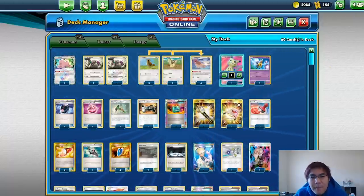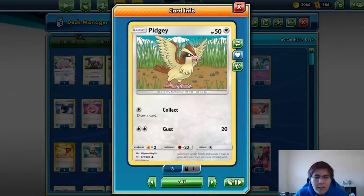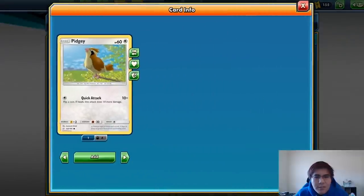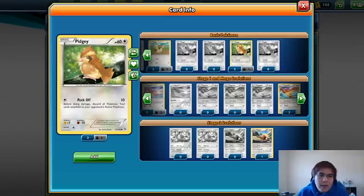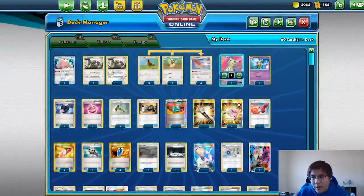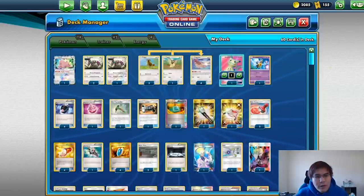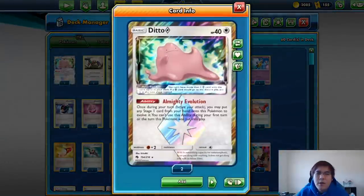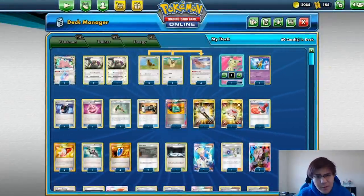You'll notice I'm running the bad Pidgeys. There are some better Pidgeys — the best Pidgey is actually Peck Off from Flashfire. You should be running two of those and two Collect Pidgeys as a split, but I couldn't get any Peck Offs. I don't think the Pidgeys really matter too much. One card I wish we could have added is maybe something to evolve off Ditto, but that's kind of a hindsight thing. Overall, the Pokemon line is really straightforward.